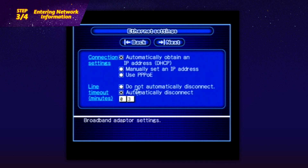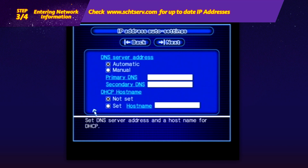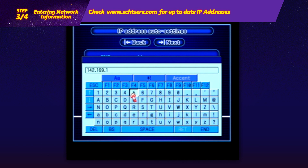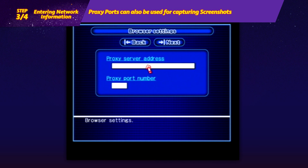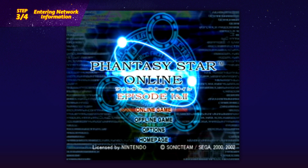On the following page, you'll need to choose 'Automatically obtain an IP address' and also 'Do not automatically disconnect.' On the next screen you'll set a DNS server address using Schthserv's IP address — the IP addresses you need can be found on the Schthserv homepage at any time. Copy these into your game, and keep DHCP as 'not set.' The settings for proxy ports are optional, although you may need to set one if required by your internet service provider. If you have trouble connecting, revisit this page and check your router for proxy settings.